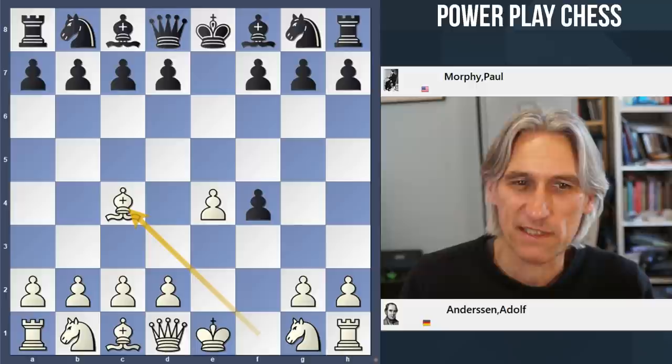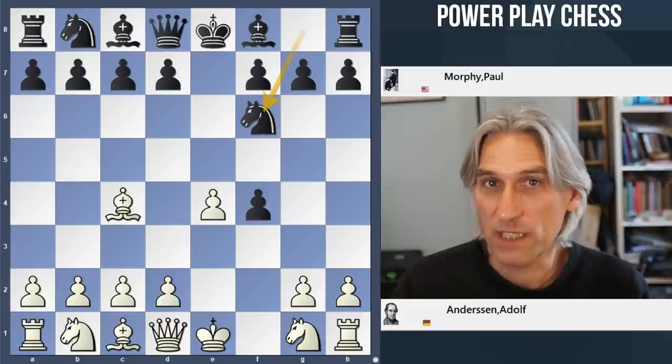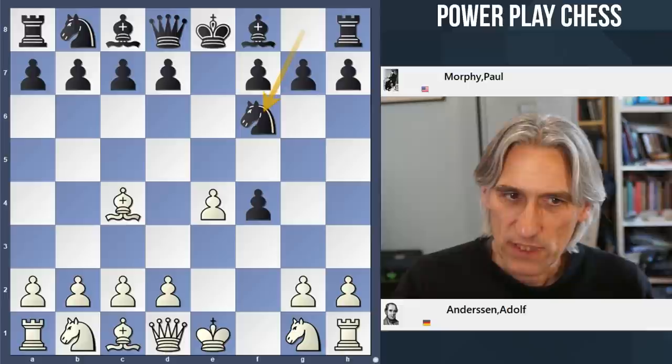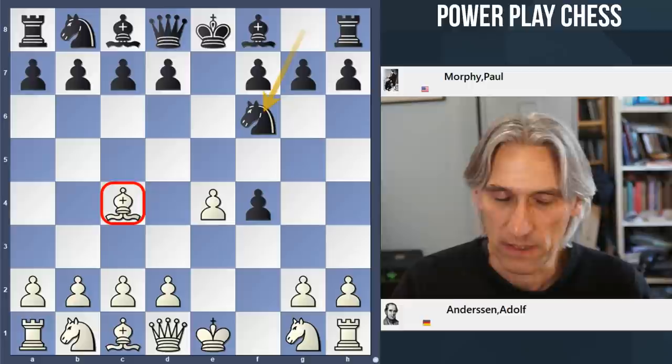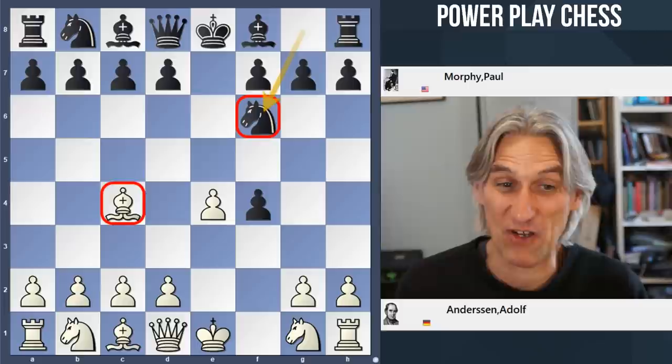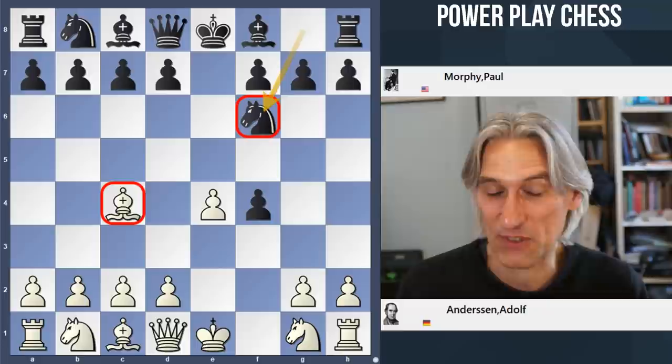But watch how Morphy plays it — he just doesn't get led astray. It's all about quick development: Knight f6. In fact, when I was putting together my DVD on the King's Gambit a couple of years ago, I looked at the Bishop's Gambit because there are some very interesting lines for White if Black plays inaccurately. But I have to say I didn't like Knight f6 from White's point of view and I just couldn't make it work. I didn't want to recommend something where I felt it just isn't very good for White at all, so I stuck with Knight f3.